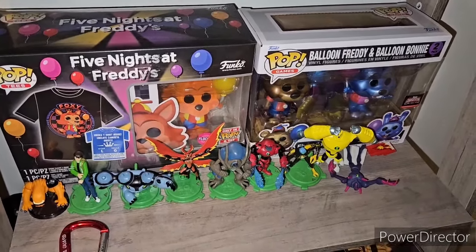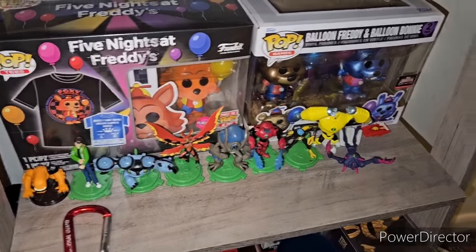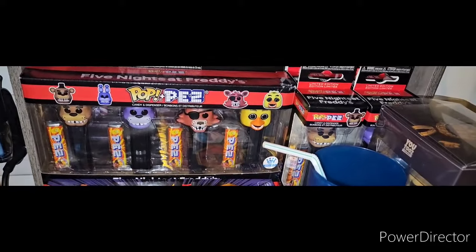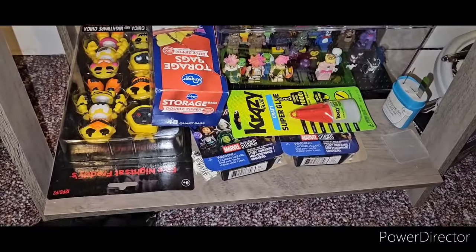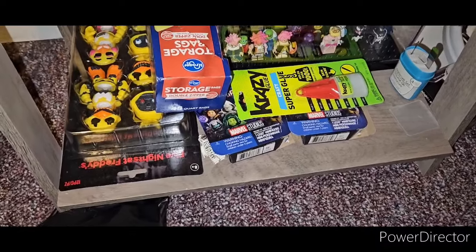Going down one, we have bigger pop stuff — the Foxy Poppin' Tea and the Freddy and Bonnie 2-pack. Then going down further, we have the Funko Shop exclusive 4-pack for Five Nights at Freddy's Pests, the 4 individual packs, the Misprinted Chica, Misprinted Toy Chica, and Nightmare Chica 2-pack.